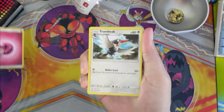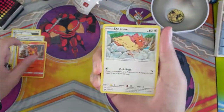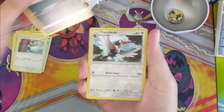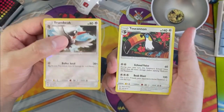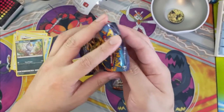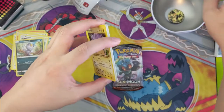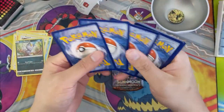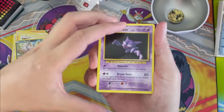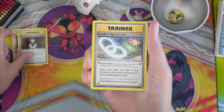Pack number one: got a Trumbeak, energy switch. Speaking of energy switch, we are going to be participating in the Players Cup this weekend. The list I'm considering actually runs energy switch. Tomorrow's stream will hopefully finalize the list we'll be bringing. If you haven't checked out any of our streams, make sure you do — Twitch.tv slash Moana Turtle. We stream every Monday, Tuesday, and Thursday.